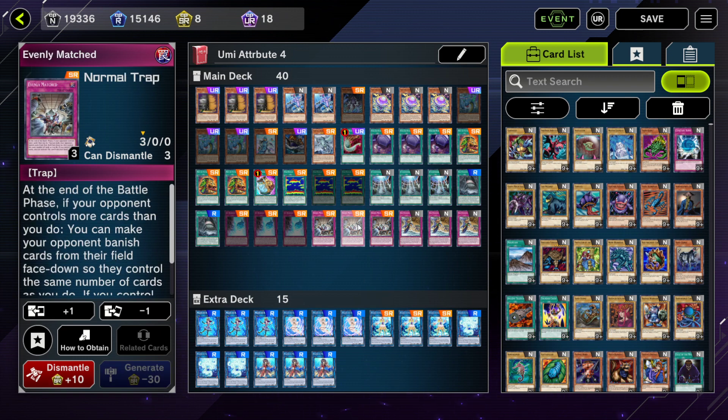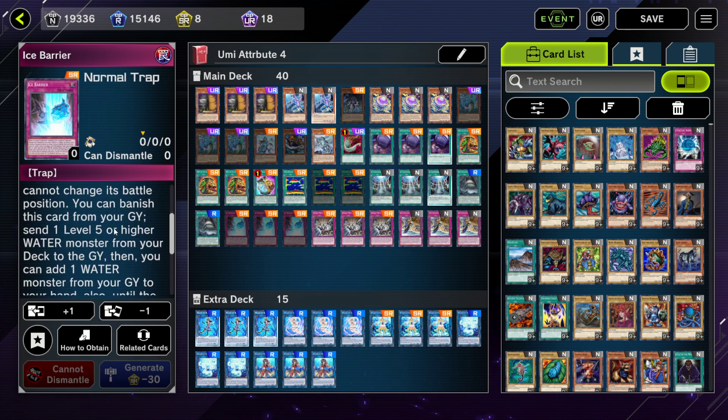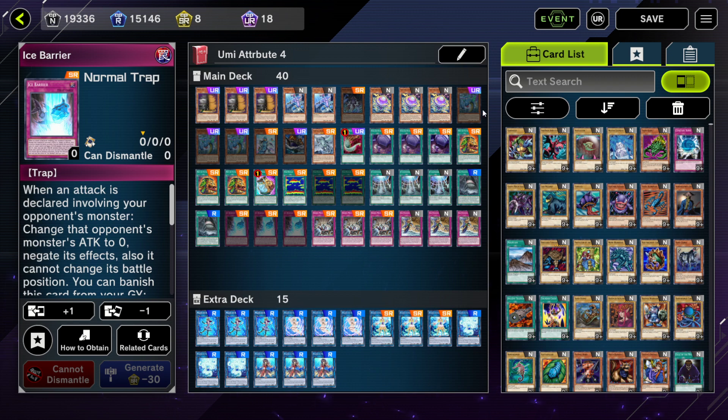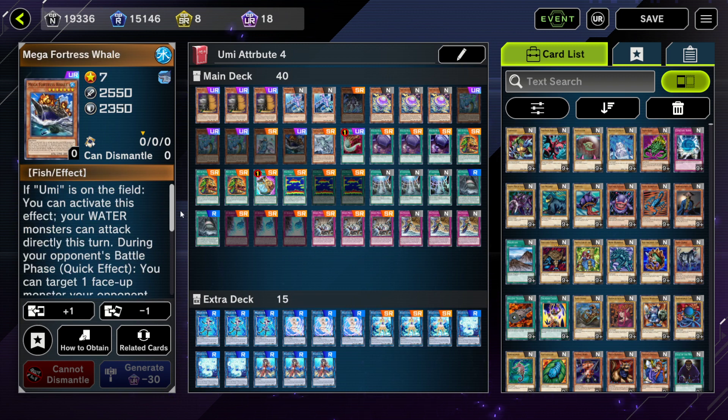Evenly Matched just to break big boards. Ice Barrier for another Water monster search — you can use Foolish Burial Goods and Ice Barrier to search out your deck. Umi is really good if you're looking for a budget deck that doesn't need too many URs. You can remove Maxx "C" and just focus on getting Karyushin and Fortress Whale and you're pretty much good to go.